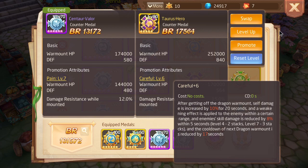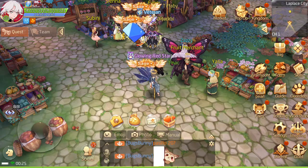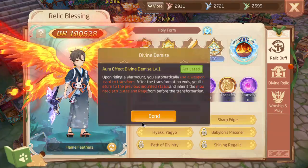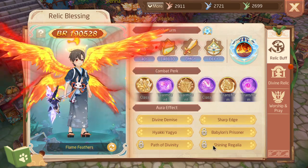That 10% might not seem like a lot, but in my opinion all damage matters. If you build like I build, you just want the highest numbers possible. So I actually think Divine Demise is the best relic set in my personal opinion — Divine Demise is number one. Number two in my opinion...